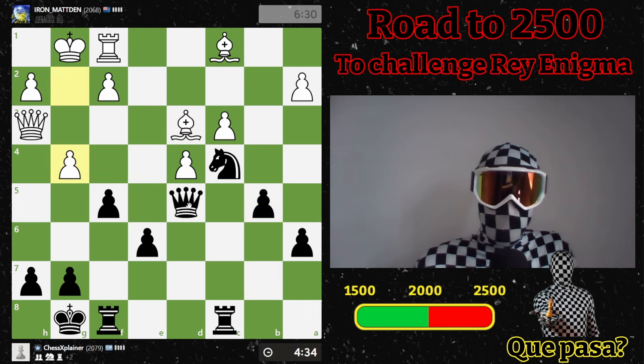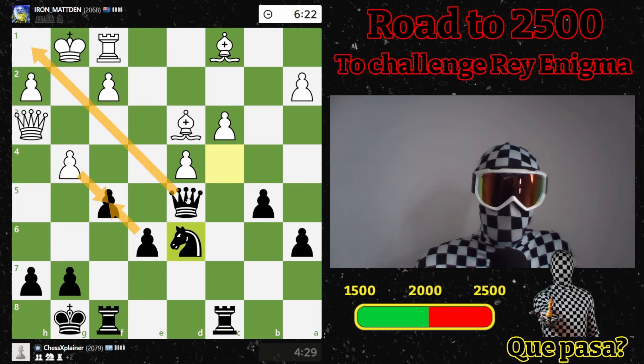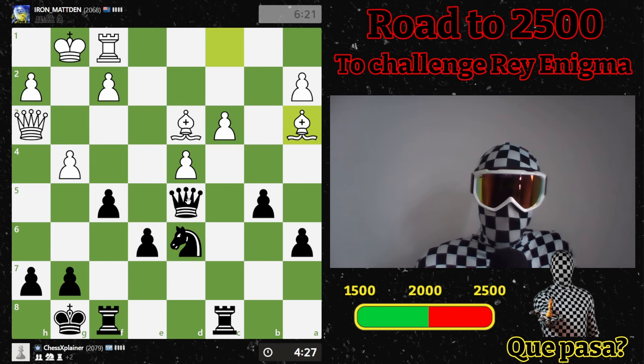I want to reroute my knight. If I've traded off this bishop, I'll simply go here — takes, takes. This queen is still doing a good job defending. Could go here, then maybe moves like this at some point. Could also just move my rook up here, and then he wants to take this pawn in the end.